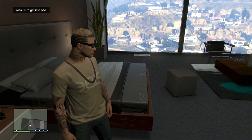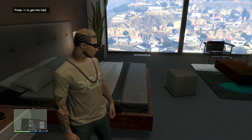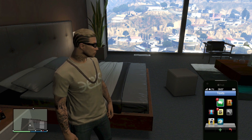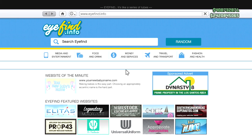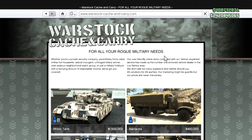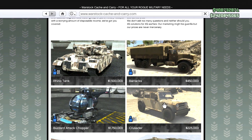Hey, what's going on guys, Embracing Time here. In this video I'm going to be showing you how to buy the Buzzard at any level. First thing you need to do is open your phone, go to internet, travel and transport, Warstock Cash and Carry, and then from here you're going to pick anything that's not the Buzzard.